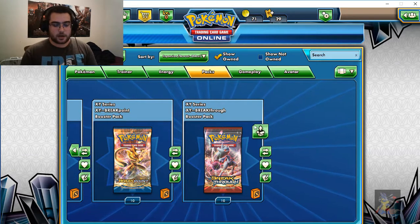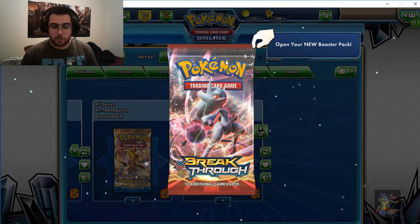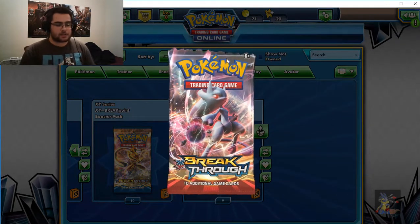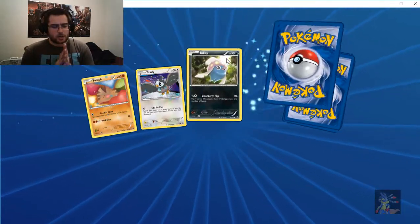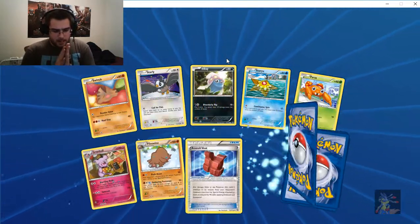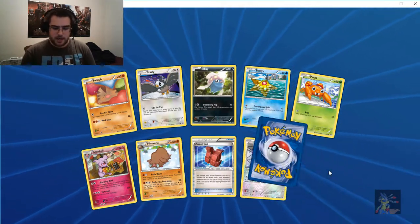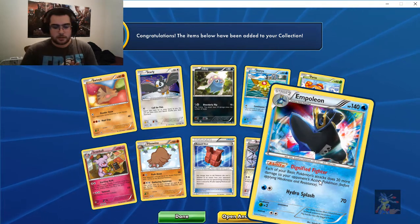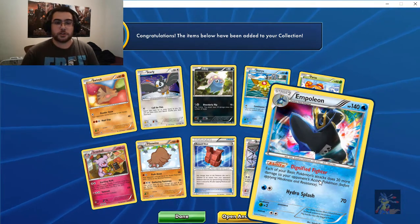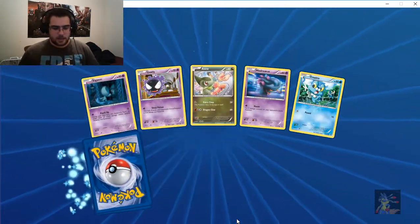Let's hop right into Break Through — I don't know what we're looking for in this set, I just know that we're opening five packs. Let's go! Come out with a bang — got something new, and a holo rare. That is a really good-looking card too.